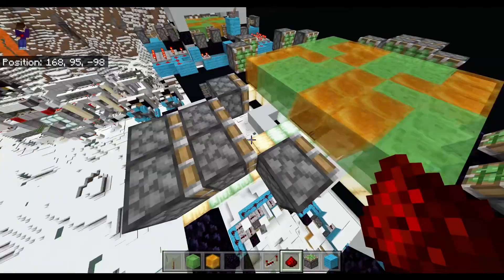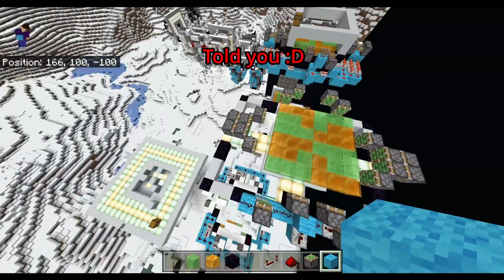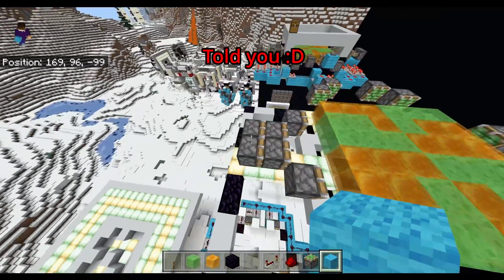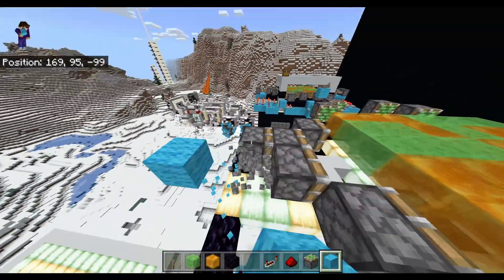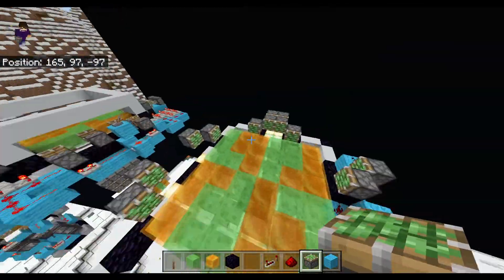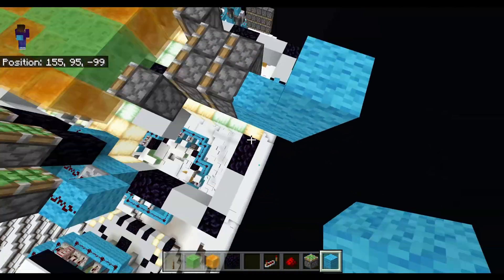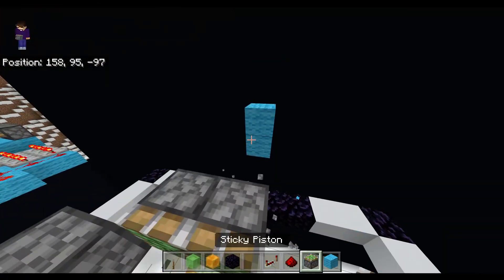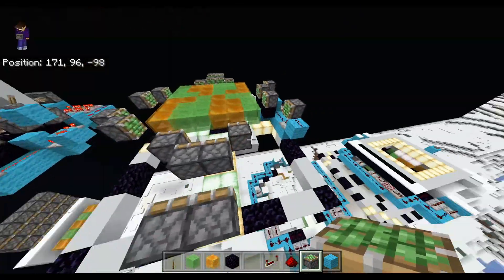I did make a mistake with the pistons — these back ones of the double extenders should be one block further back, so there should be a gap between them. Same for this side. They should be on the edge of the area the door is built on. Oops — okay, now back to the front of the door.